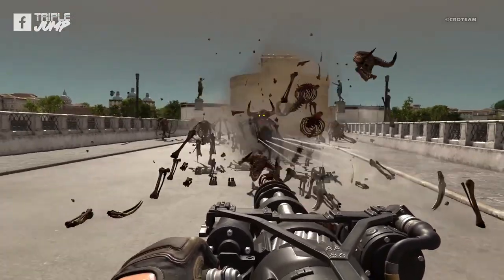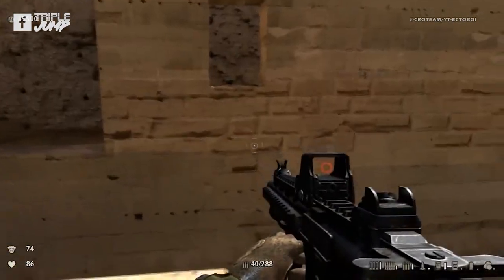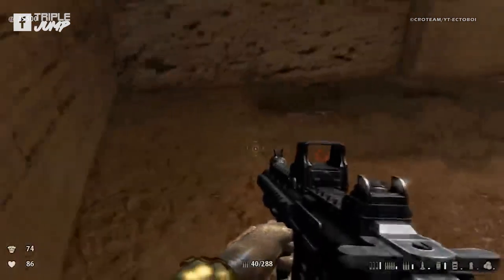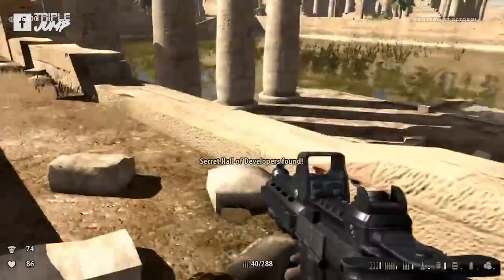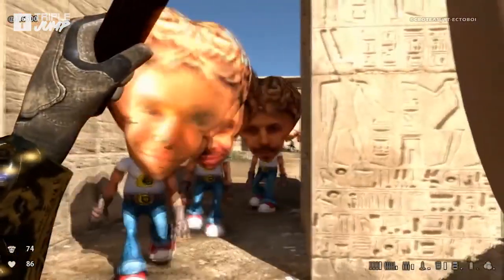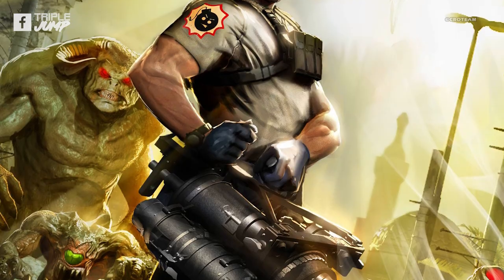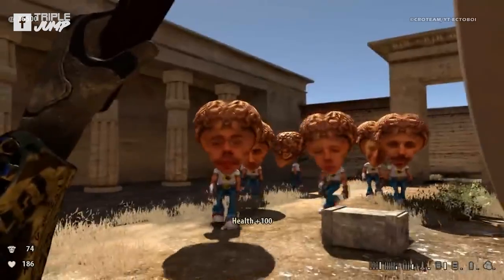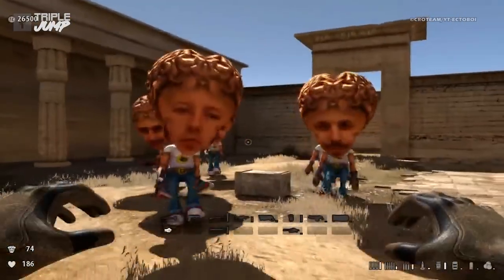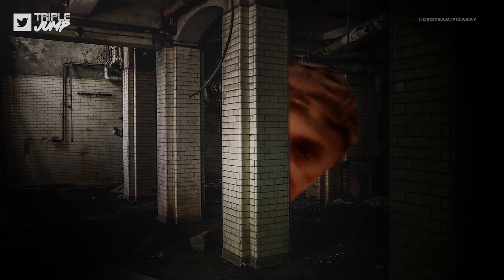The Croatian developers have a unique way of crediting their staff, and they did something especially interesting for this particular edition of their signature franchise. By flinging yourself off a set of stairs and through a precariously placed window frame, you'll find yourself in the secret hall of developers. Upon entering this clandestine chamber, a series of malformed, giant-headed humanoids approach you, sporting the faces of the Croteam staff members, wearing the clothing of our protagonist, and muttering some incoherent gargles. Thankfully they can't harm you — not physically, anyway. But the vision will continue to haunt my dreams.